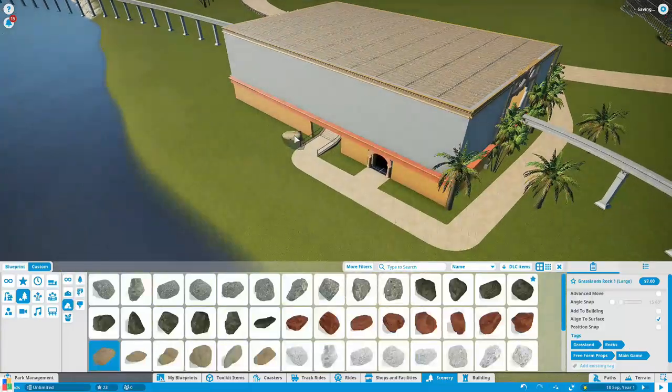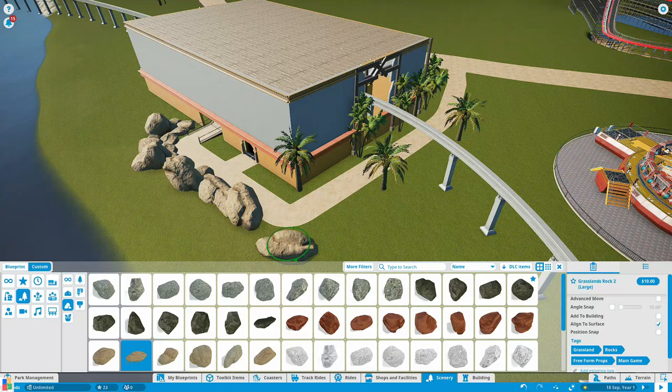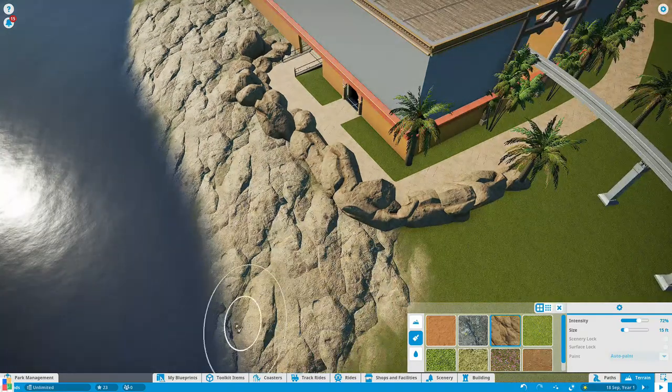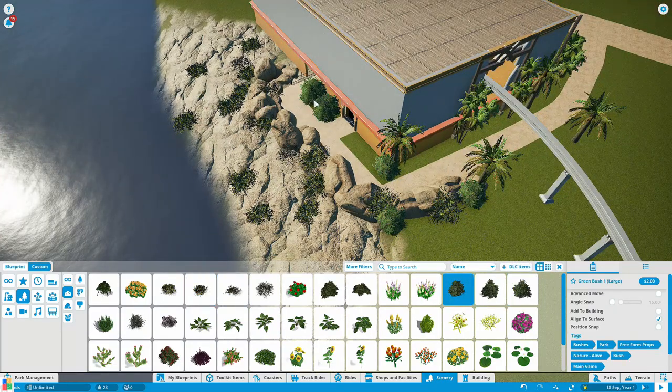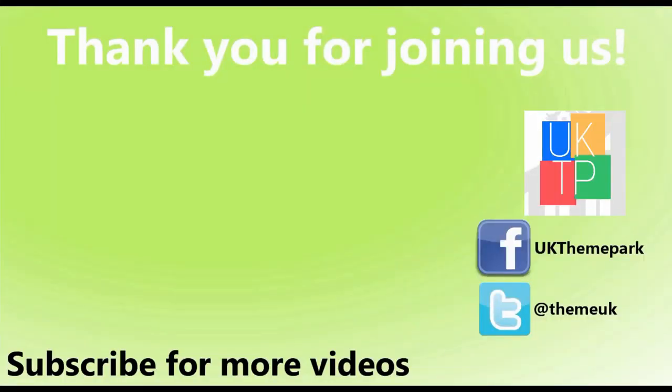So what do you think? Our park has started. Islands has started. We've got an RMC, we've got an Enterprise. As we complete the work here, we do want names for both of those rides — leave them in the comments below. We'd love you to get involved in this one. I know Planet Coaster isn't always the most popular thing on the channel, but there's not a lot else right now, so join us for the ride. Thank you for watching this episode — we'll see you next time.